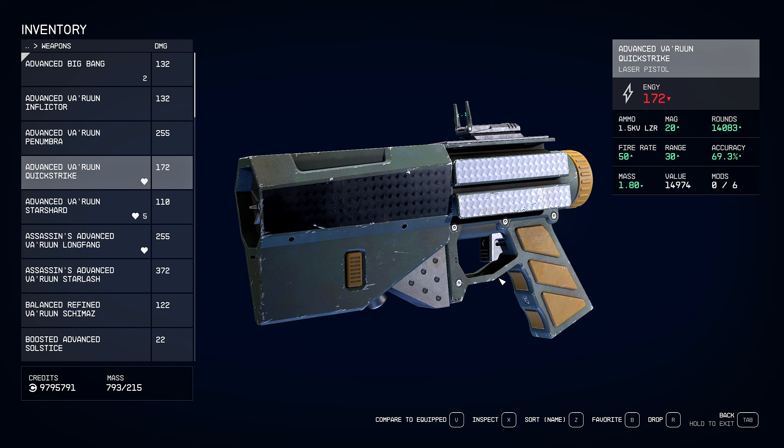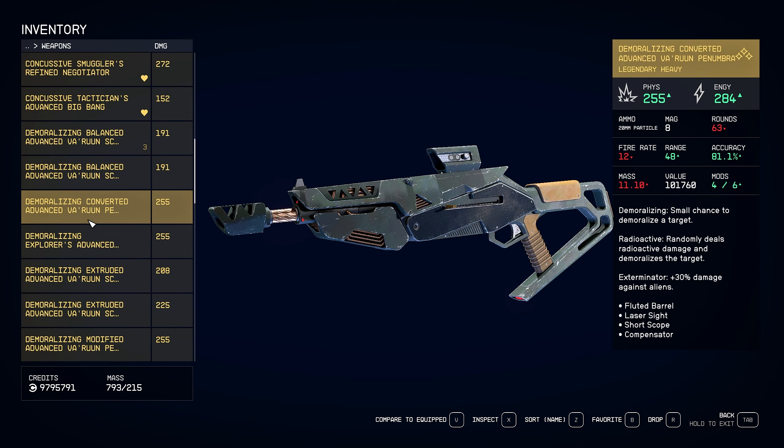That is all the best custom unique weapons in Shattered Space. Let me know what you think — are you annoyed that some of them are re-skins? You at least have to try the Penumbra; that is a freaking cool weapon. Thanks so much for watching, I'll catch you next time. Peace.